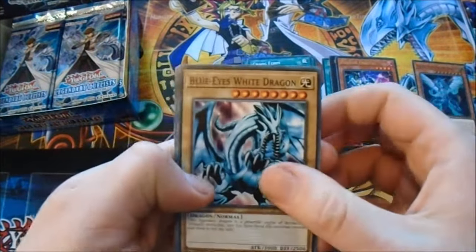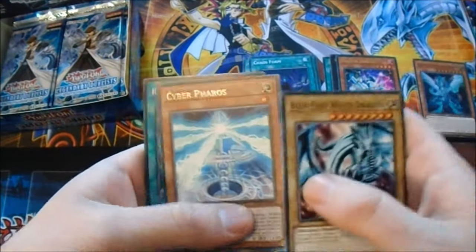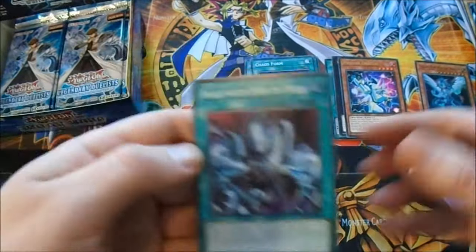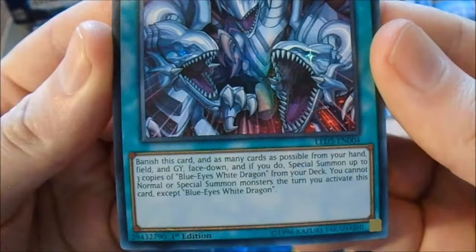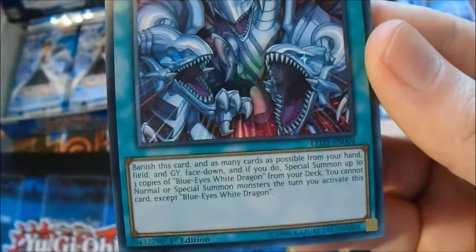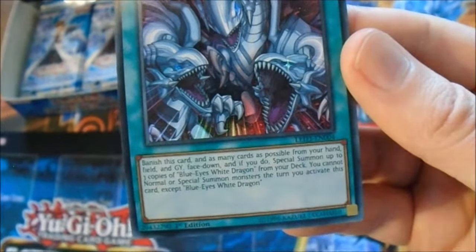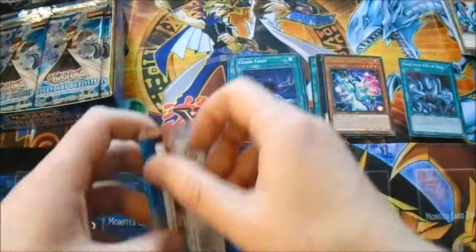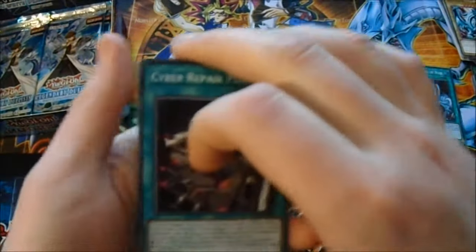Blue Eyes White Dragon - although I hate this artwork. Photon Crusher. White Stone of Legend. Wish there was a White Stone of Vengeance in here. Cyber Fatals. And - Rage with Eyes of Blue. What does that do? You banish this card and as many cards as possible from your hand, field, and graveyard face down, and if you do, Special Summon up to three copies of Blue Eyes White Dragon from your deck. Special Summon monsters that turn cannot be the same as the monsters you Special Summoned except Blue Eyes White Dragon. That's crazy. Probably wouldn't put it in my deck - maybe one. Maybe I'll try it out just to see how it goes. Pretty cool card.